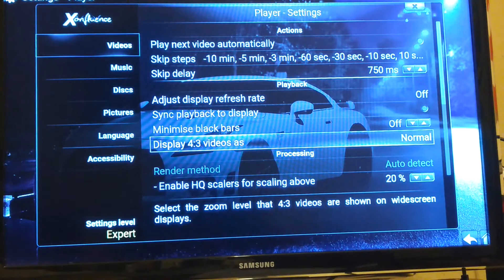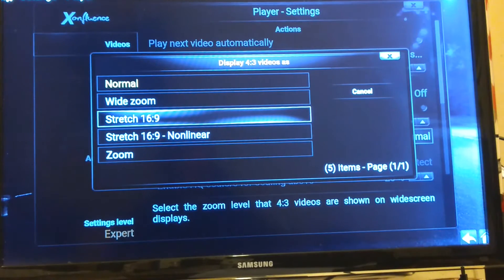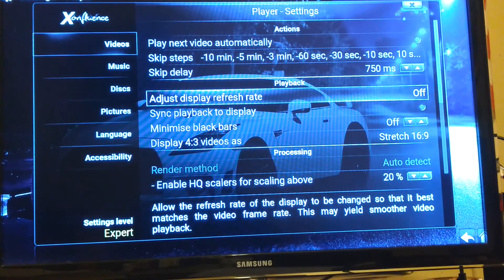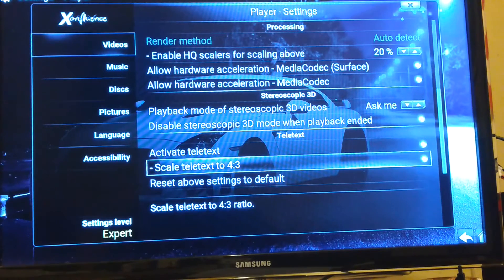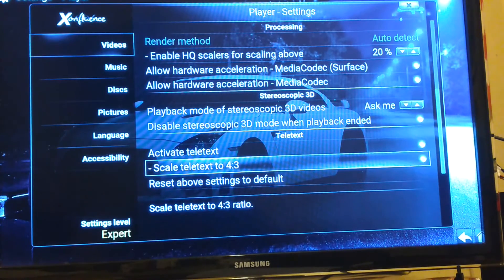Down here it says Display 4:3 video as 4:3 — that's a lot smaller — so you want to select that and hit Stretch 16:9, which is what most normal wide TV screens are. There are times when you select a movie and without this you'll see a really small screen on the TV. This fixes that. Then hit up and come over to Scale Teletext to 4:3. If you have subtitles imprinted on the video they come out small — I don't like them small — so hit Scale Teletext 4:3 Off.